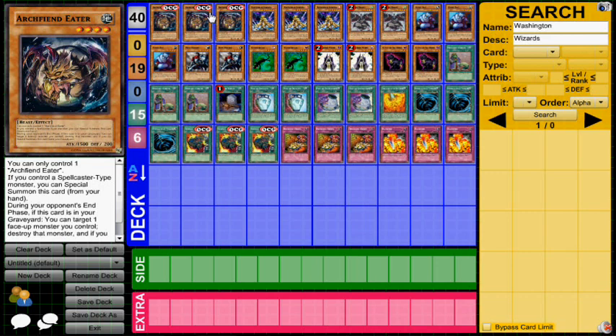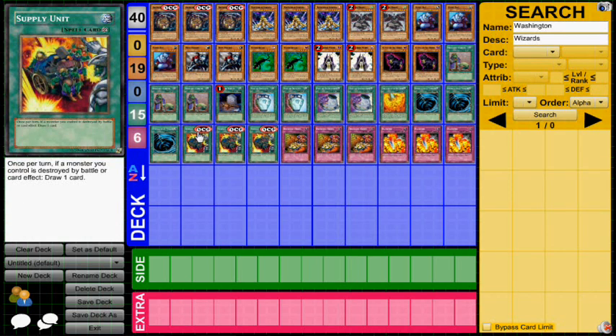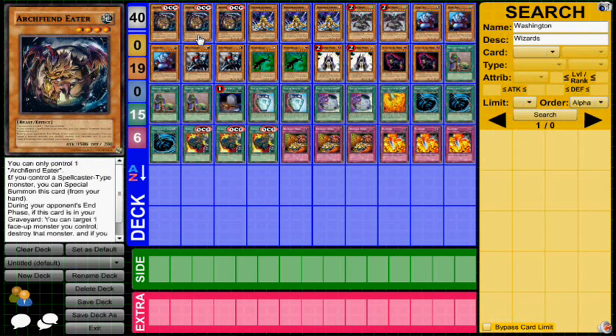One of the cards in here, Supply Unit, is obviously a promo in the OCG Structure deck, and then you have Archfiend Eater that's going to be released in Duelist Advent, which is pretty much just around the corner.